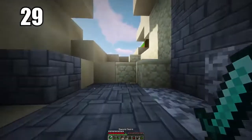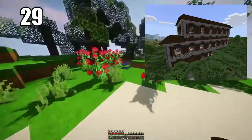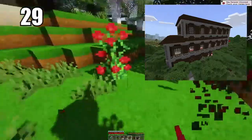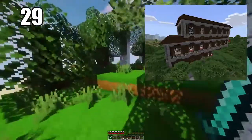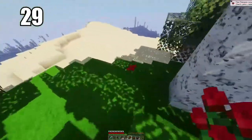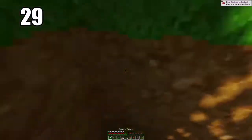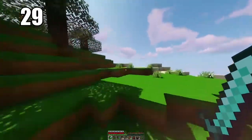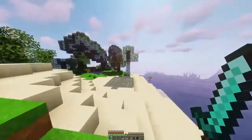That leads nicely into tip 29, which is going to be raiding woodland mansions, if you know what you're doing and if you're ready. These woodland mansions are a little bit hard to raid and kind of come away from alive, but if you're able to do so, most likely you're going to come away with a totem of undying. Essentially this is an item that if you're holding it in your hand and you take a death, it will instantly revive you — this is really the only way to cheat death like that in Minecraft, and it's probably the best item in the entire game. Both looting a desert temple and raiding a woodland mansion come with their risks, but they certainly have great rewards if you're able to do them correctly.